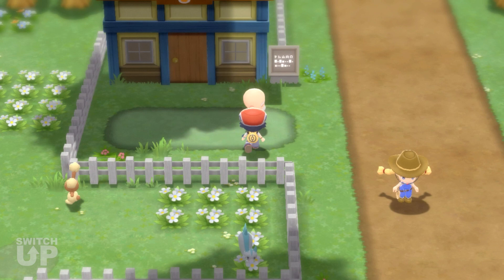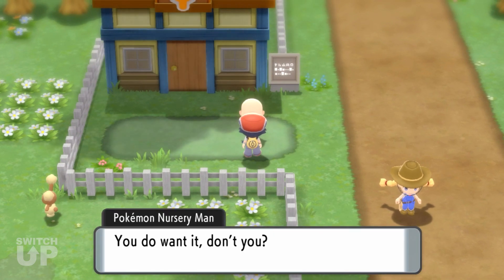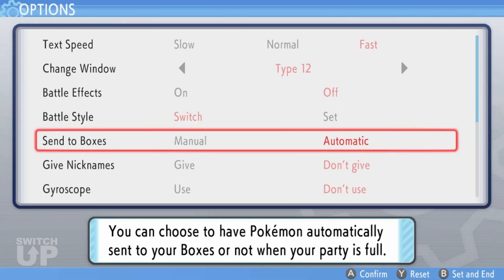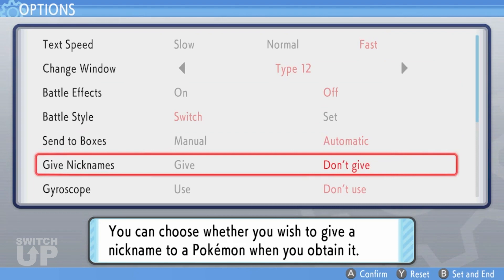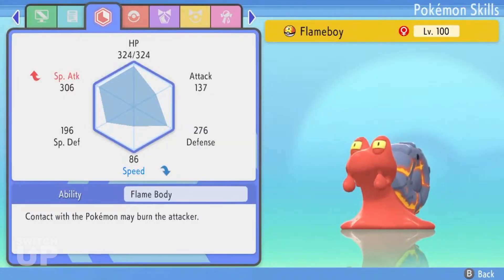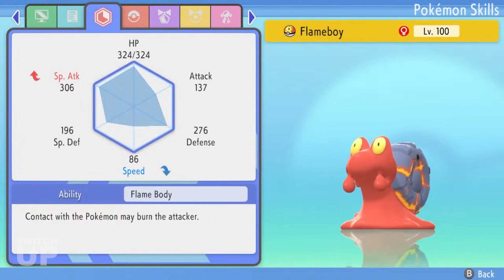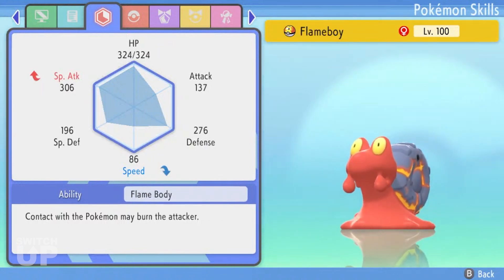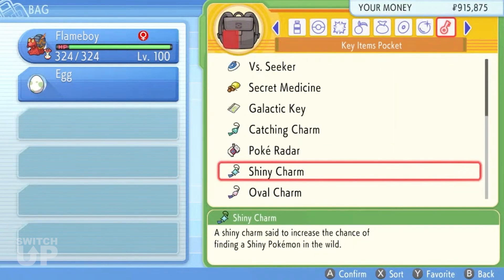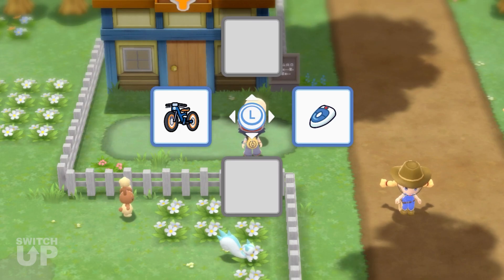Egg hatching will automatically hatch entire boxes of eggs. You will need to do the following: send to boxes must be set to automatic, give nicknames must be set to don't give, and you must set the first and only Pokémon in your party to have the Flame Body ability. You can catch Slugma in Volcanic Cave or Typhlo Cavern.